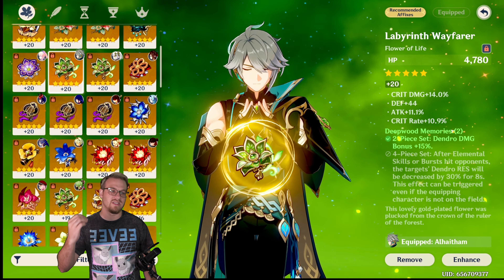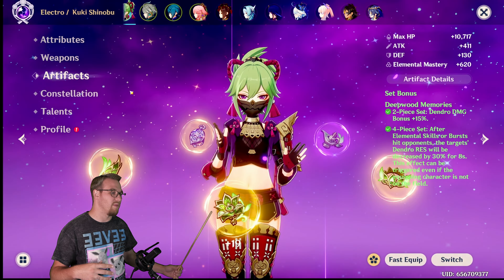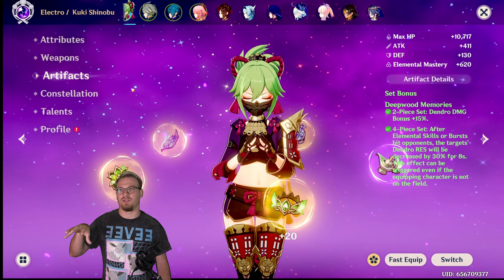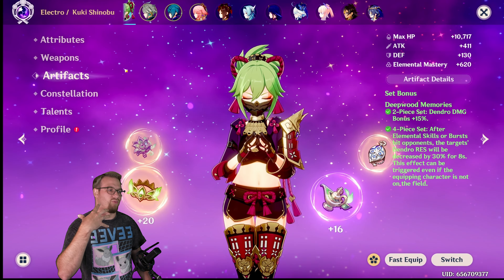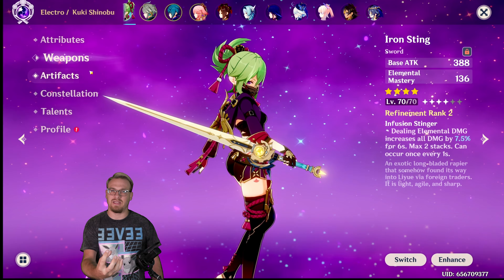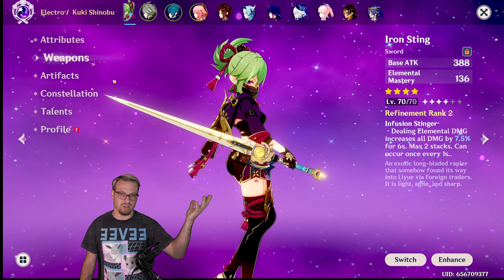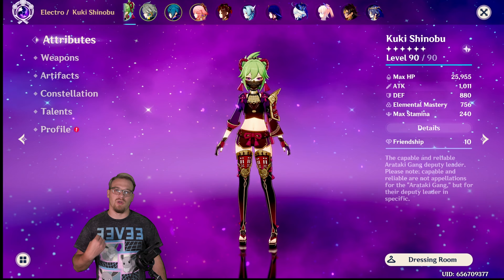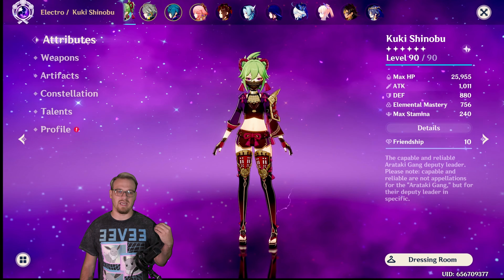Something to notice about this set: it doesn't say you have to deal dendro damage, it just says you have to do elemental skill or burst damage. I'm running Deepwood four-piece on my Kuki Shinobu. This is my Nahida's current set — just doing some testing. She does have a full EM set with my backup R2 Iron Sting at level 70, so I can easily get her EM over 800. Having four-piece Deepwood on Kuki instead of Alhaitham allows me to still get that dendro shred from the four-piece because the skill will still hit enemies, making her Hyperbloom damage go up and Alhaitham's damage go up. And it allows me to start trying to get Gilded on Alhaitham.